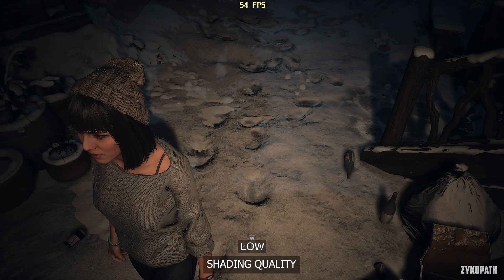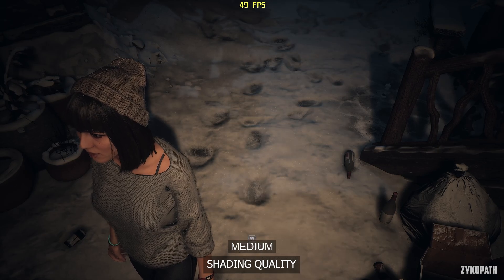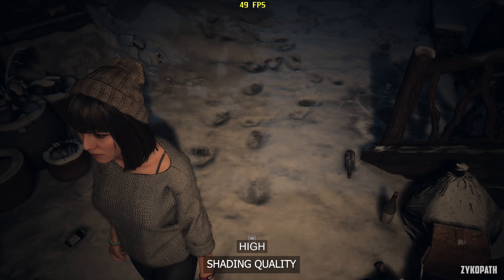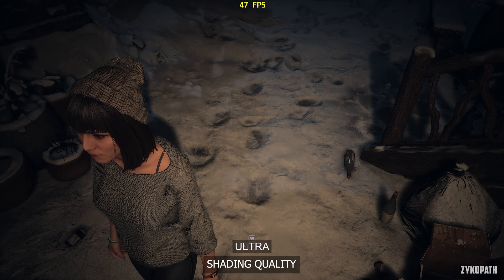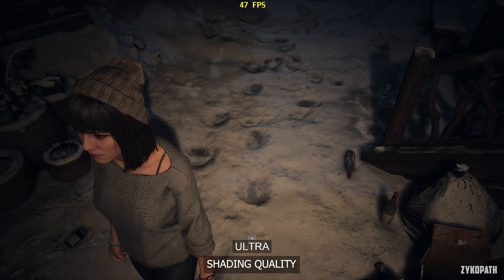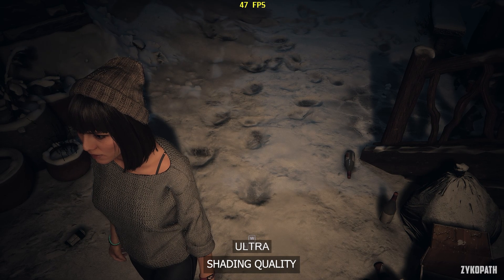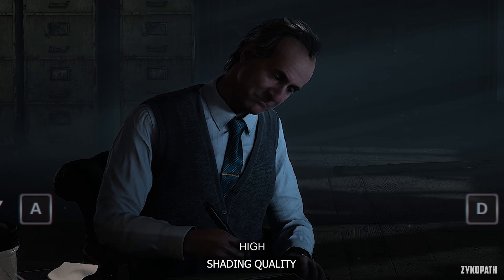The shading quality setting also controls snow — on Low the snow shader effect is missing; Medium and High enable that effect but the quality is atrocious and the snow looks quite soft, also introducing shimmering on the edges of the character. Ultra completely fixes those issues and looks miles better. It also controls material quality and hair quality — Medium and High look quite soft, while Ultra is clearly the most viable option.